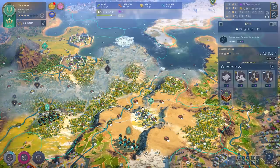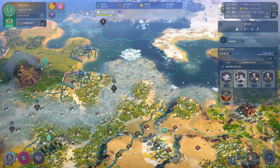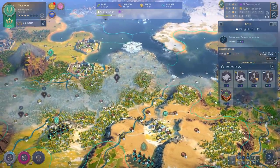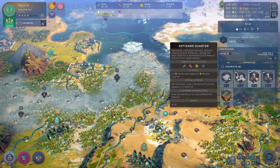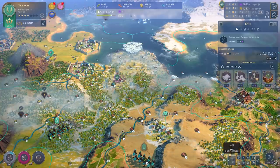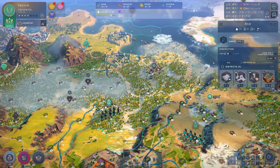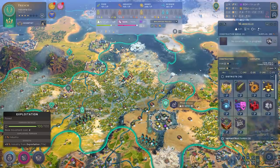As a little bonus tip, I just want to remind you that you should always, always, always be spending your influence on your outposts before you turn them into cities to buy improvements. For example, 21 influence for that copper makes it a 7 science and production tile.